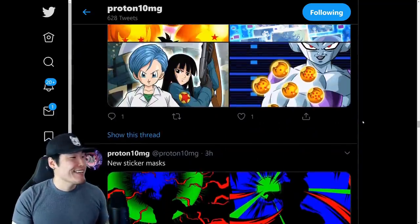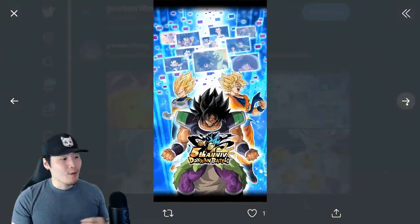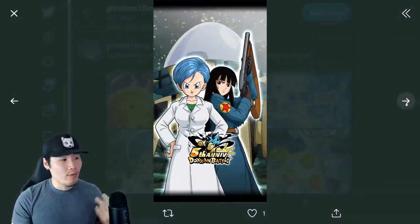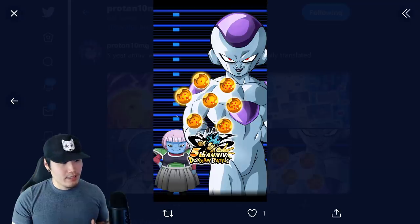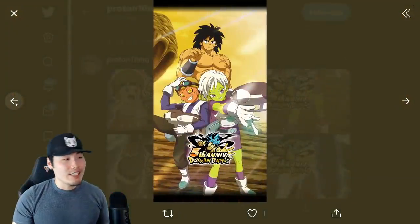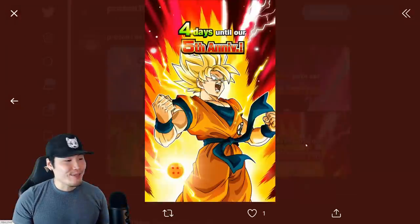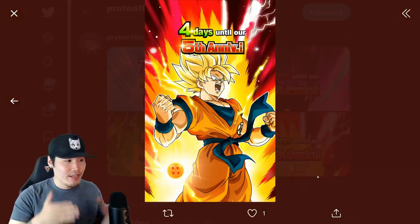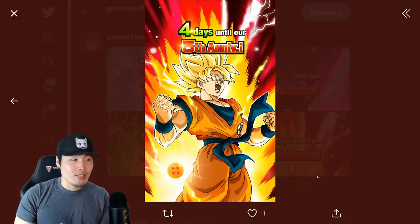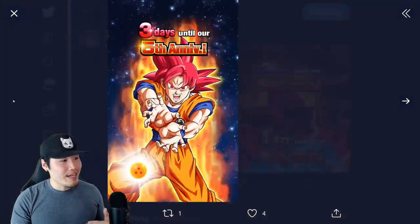Next up, we have some wallpapers related to the five-year anniversary — one with the upcoming free-to-play LR Goku Black, one with Broly, Vegeta, and Goku, one with Mai and Bulma, and one with Frieza and Berry Blue from the movie. We also have Vegito and Zamasu, Gogeta and Broly, Broly with Chilai and Lemo, and Trunks with Bulma, the kids, and Mai. And we have the countdown screens — four days, five days, six days, seven days, three days, two days, and one day left — leading up to the actual anniversary.